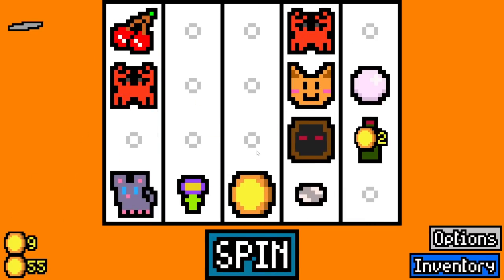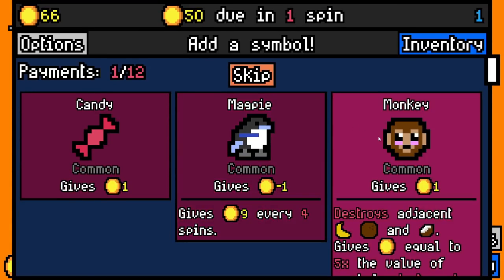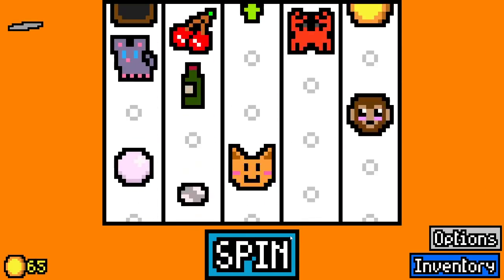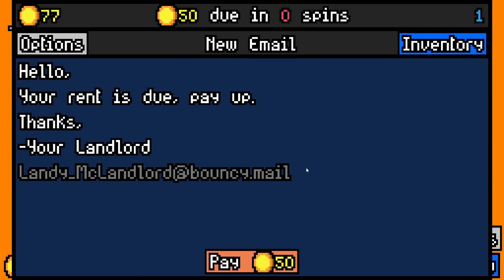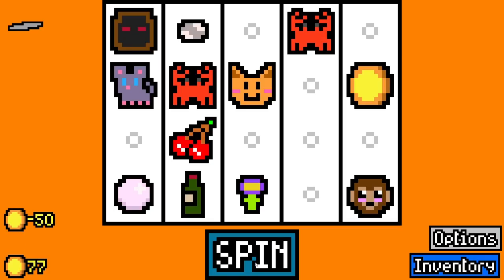We'll take a second crab — crab build forever. Feels so weird to be playing this on stream again. We'll take a monkey. 50 is due in one spin, that's fine. I really want to get a guillotine essence run; the best place to get that is on stream. We'll pay 50, 27 spare.